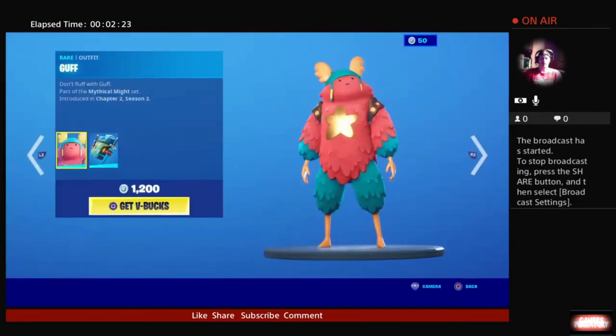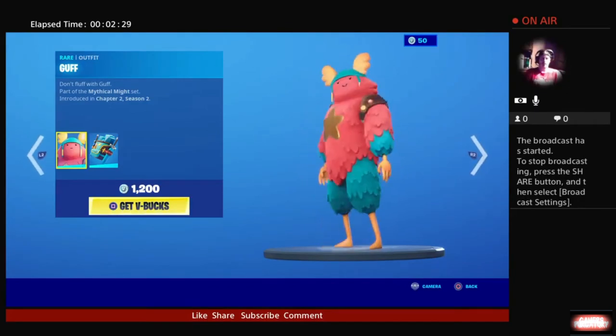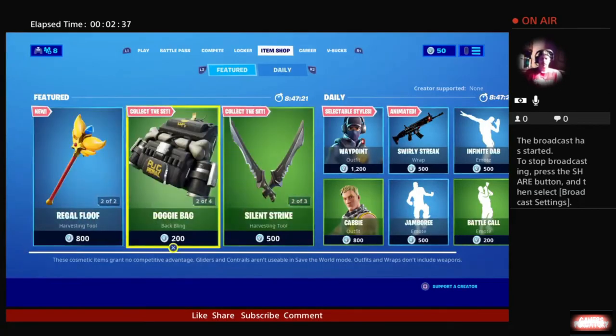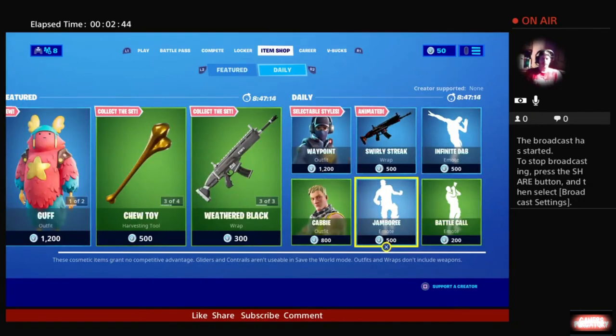Guff — this guy is kind of neat looking, kind of makes me think of Steven Universe in a way. I'm not going to get this one, but it's a new character and I figured I'd highlight him. There are also some familiar faces available in the shop as well.